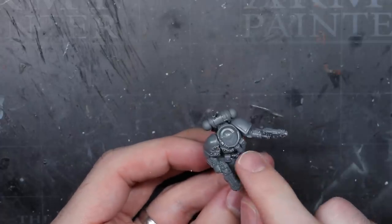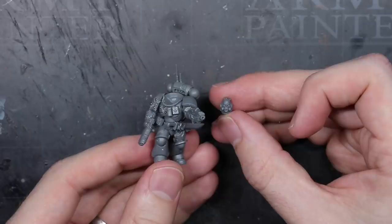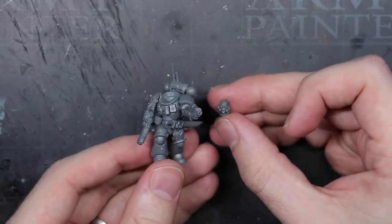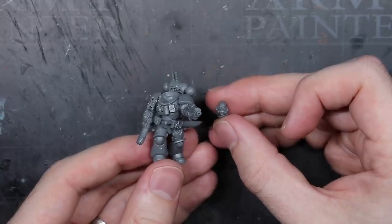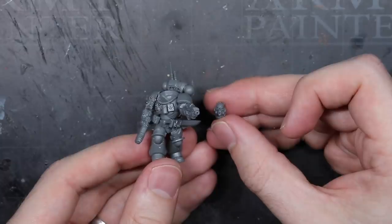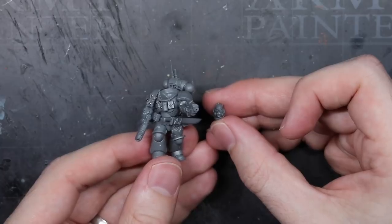These were sourced mainly from Primaris kits, but there are plenty of options within the Firstborn Space Marine kits to use as well. The only remaining part to add was the head. Following on with the whole zealot aspect, I initially thought about using a shouting head from the many Space Marine heads available, but I didn't feel like this was intimidating enough. So I took a leaf from the Reavers book and chose to use one of their helmless heads instead. But this wouldn't be glued to the model just yet, as I intended to keep it separate for painting.